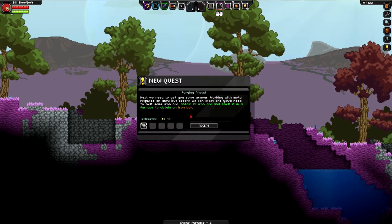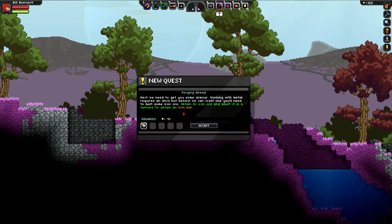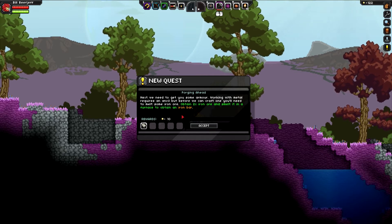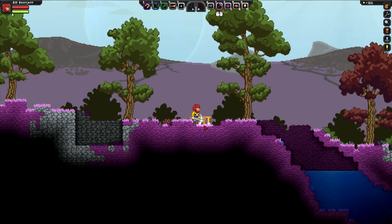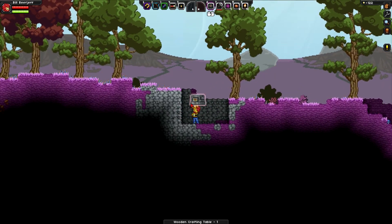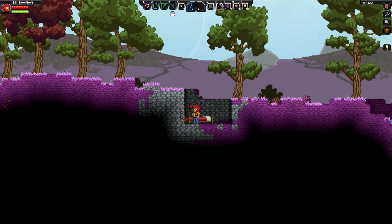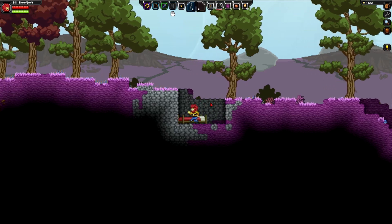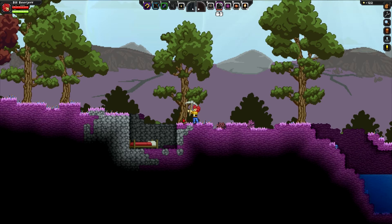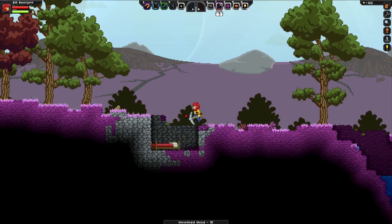10 pixels. We need to get you some armor. Working with metal requires an anvil, but before we can craft one you'll need to melt some iron ore. Obtain two iron ore and smelt it in a furnace to obtain an iron bar. We need to kind of set up camp here. This hole looks like as good a place as any — let's put our bed down here and sleep in that. Let's chop this tree down, let's make Fort Beef Jeff. Chopping down trees with the pickaxe — I'm going to need to make a proper axe here.